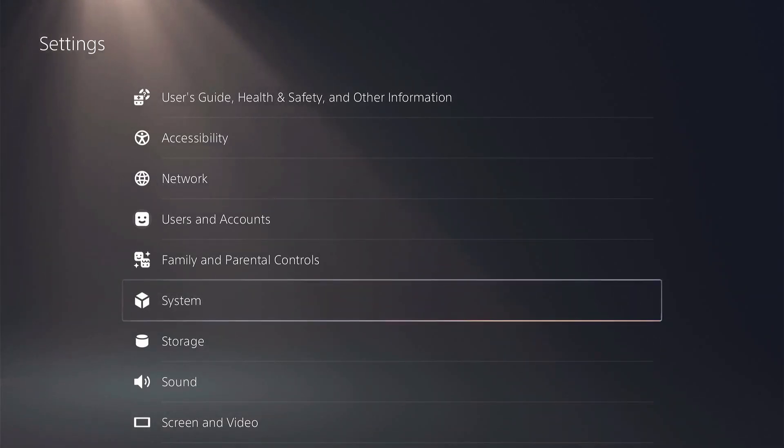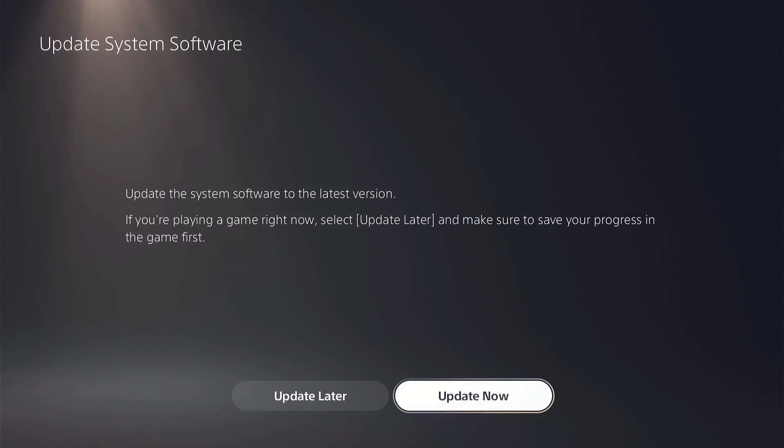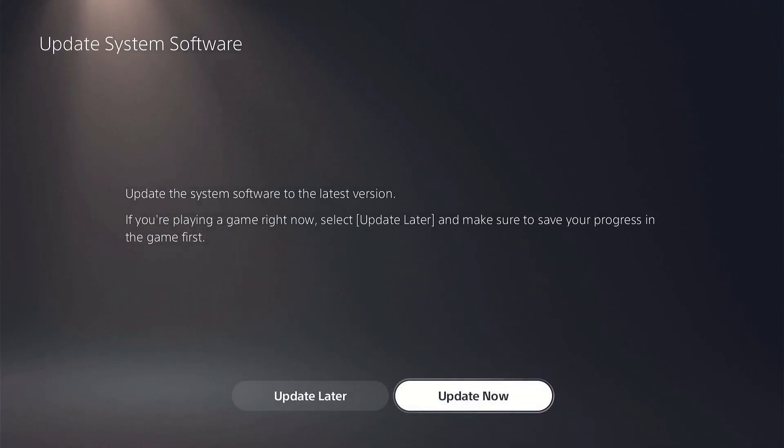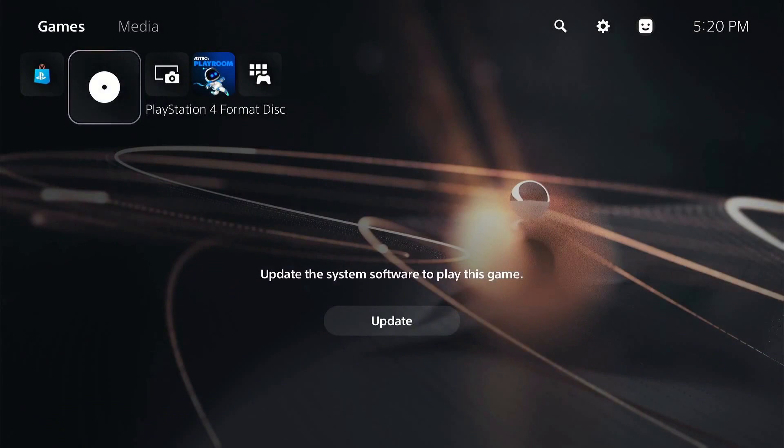Let's go ahead and give this a try and just see what happens. It does come with two disks, so we'll go ahead and insert the first disk, which is the installation disk. It does give us a message to update the system software. We're not able to actually pass that part — it says update system software to play the game. So let's jump over to our other PS5 and we'll go from there.